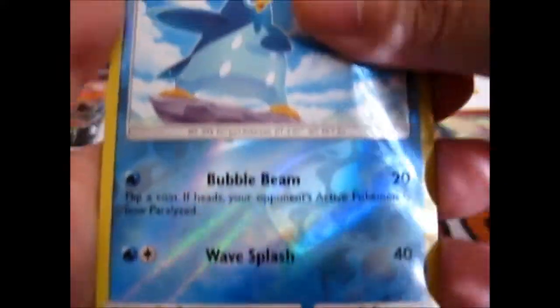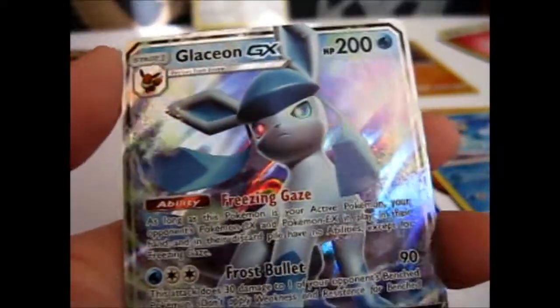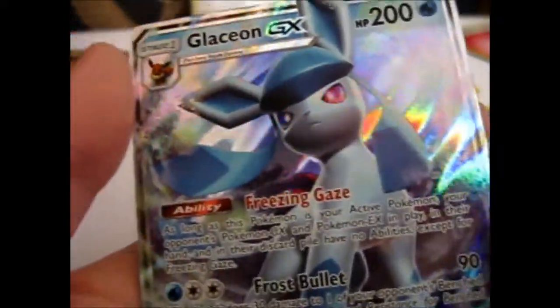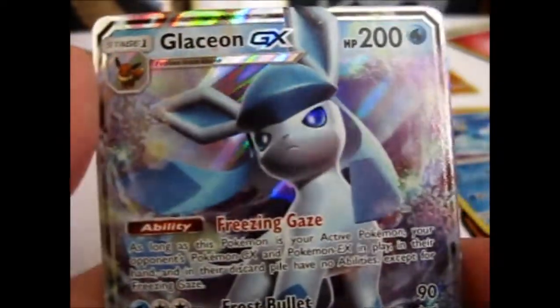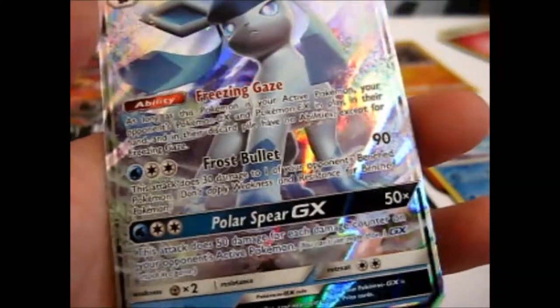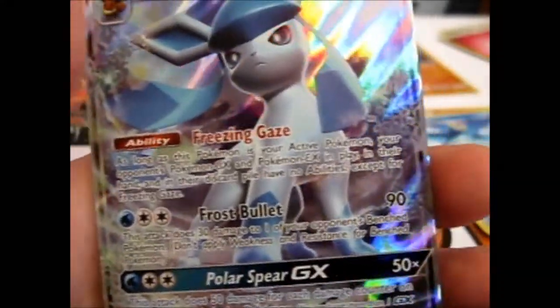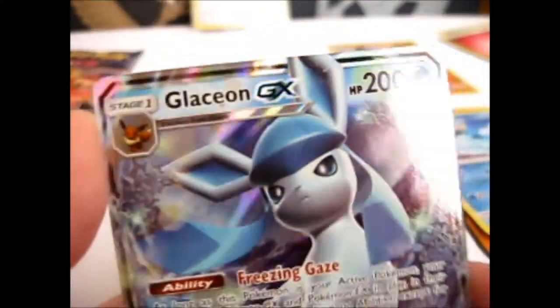Awesome — exactly what I was looking for. Because I still needed the Leafeon to go with my Eeveelution page. But that is epic. Glaceon GX! Oh, with Freezing Gaze and Frost Bullet. Sweet.